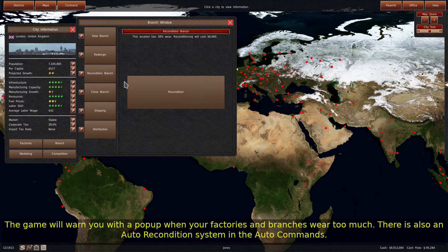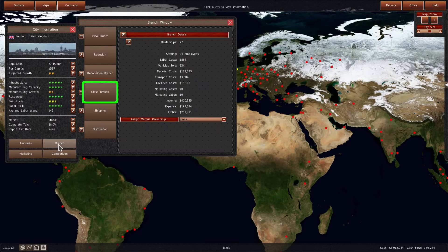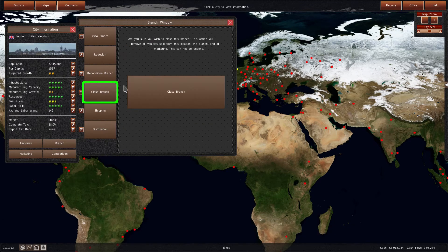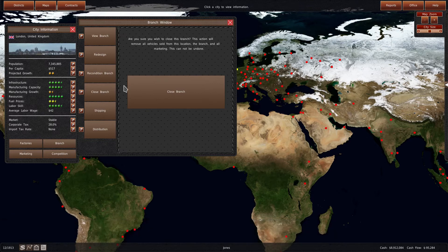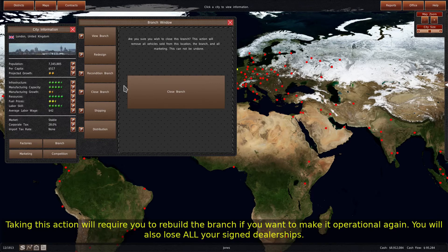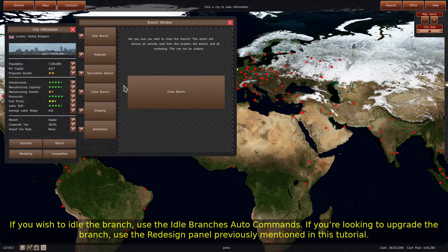There is also an auto recondition system in the auto commands. Next is the Close Branch panel. This panel allows you to close your branch. Taking this action will require you to rebuild the branch if you want to make it operational again. You will also lose all your signed dealerships. If you wish to idle the branch, use the idle branch's auto commands. If you're looking to upgrade the branch, use the redesign panel previously mentioned in this tutorial.